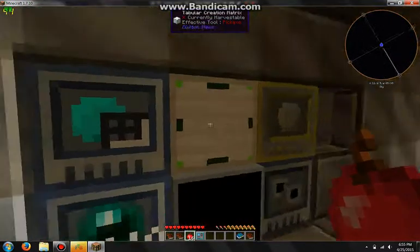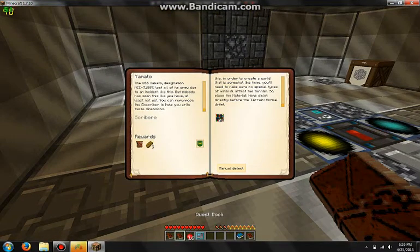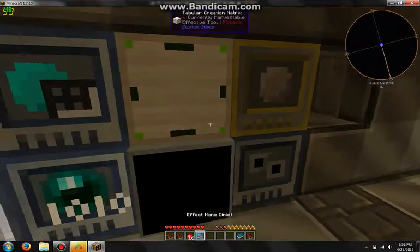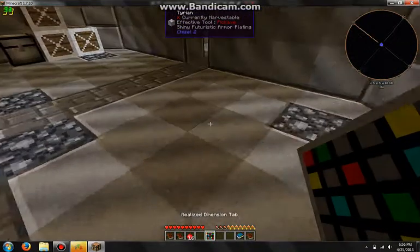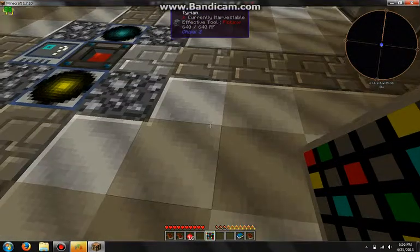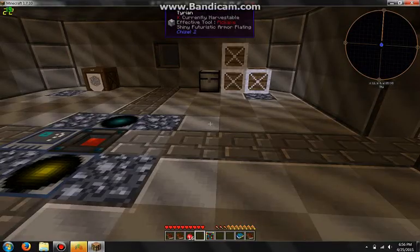That didn't work. Back to the effects — I am so stupid. Let's do this. There, there, and there. Effect, Material, Terrain. Yeah, that looks about good. There we go. Now if I right-click, this will take me to a new dimension. Nope. Dang. Kind of sad now.